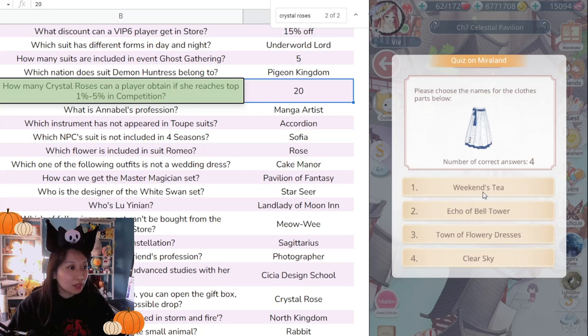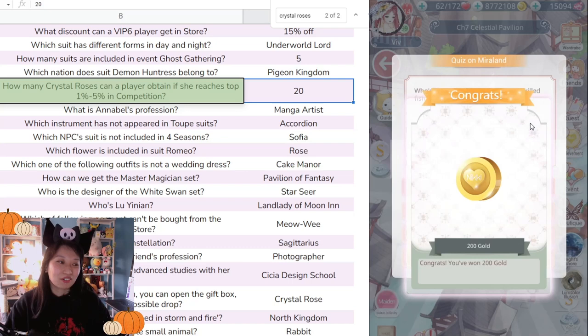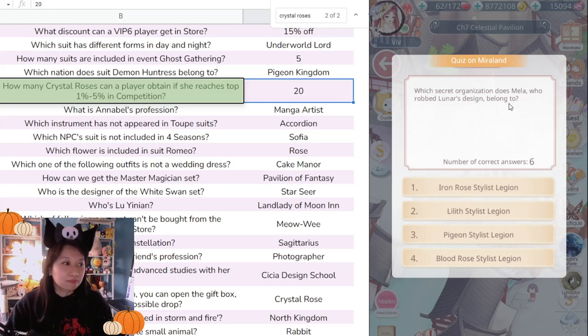'Please choose the name of the clothing part' — Weekend Tea, Echo Bell Tower, Flowery Dresses, or Clear Sky? I think this is Weekend Tea. Nice, good. I'm not dumb after all! 'Who's the character crazily fond of grilled fish?' Momo, of course. All of you should know that. If you don't, I'm very disappointed.